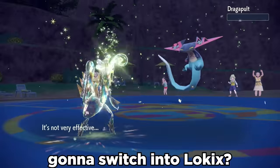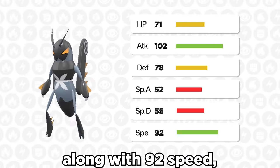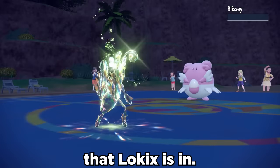You thought you were going to switch into Low Kicks? That's a hard no. It's got a decent 102 Attack, along with 92 Speed, but the true damage is done with First Impression — a priority STAB Bug move with 90 power that you can only use on the first turn that Low Kicks is in.